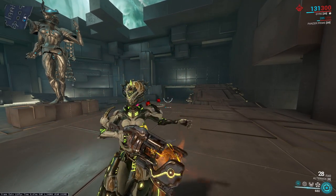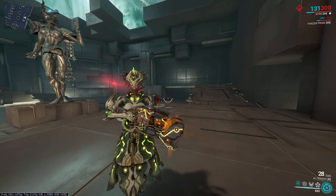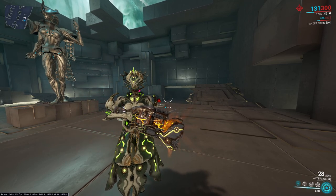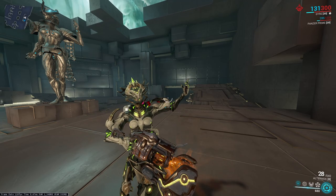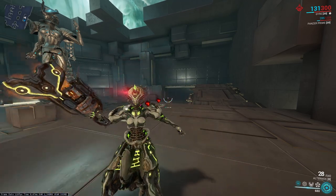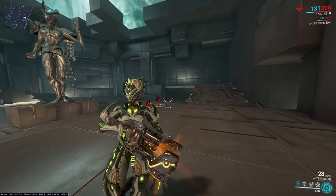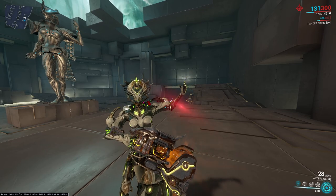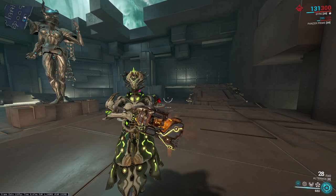Let's talk about Gyre, released a couple months ago — it's October, she was released in April. She's a weapons platform frame centered around synergies with electricity stacks and crit. It comes with decent AoE crowd control, utilizing electricity to control her crit chance. Her abilities have flat crit chance from her passive based on the number of stacks. But she lacks survivability.